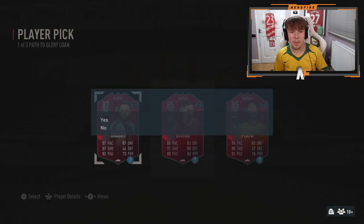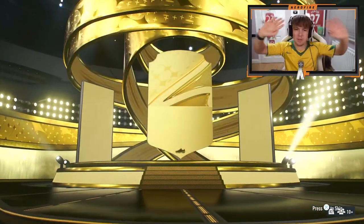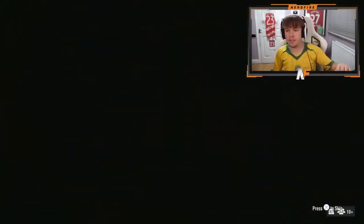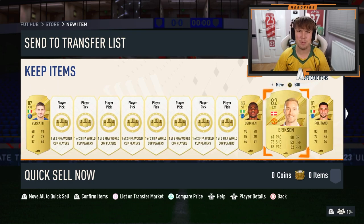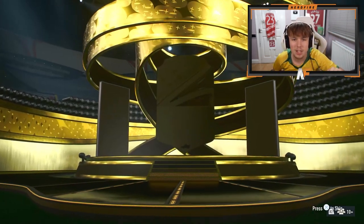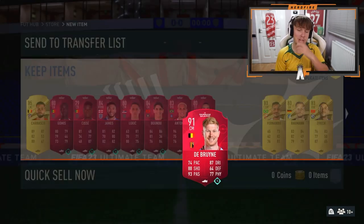To end the video we're going for all the 100k packs. We'll get player picks again in these which is kind of annoying, so I'll only show you if we get anyone good. 100k walkout - Italian centre mid, you're definitely not a World Cup player, it's Barella. Going through the player picks quickly - didn't get anyone good. Onto the next 100k pack - Belgium left mid, Carrasco. We finally got a sick player but I took Anthony ahead of him. Brunner there we go - that's good, at least if we don't use him he's fodder.